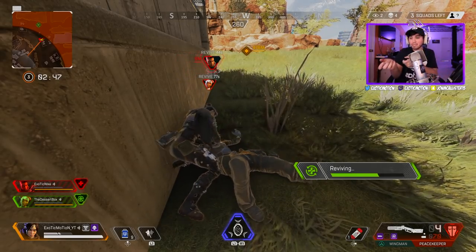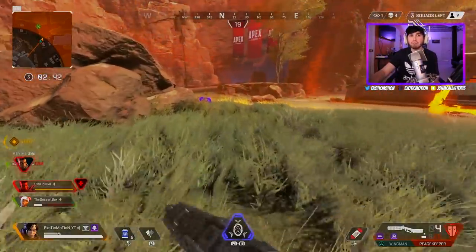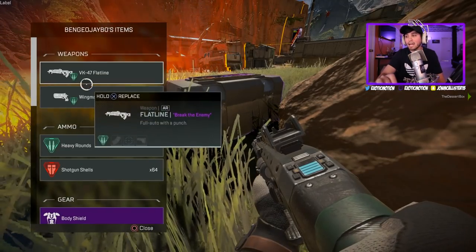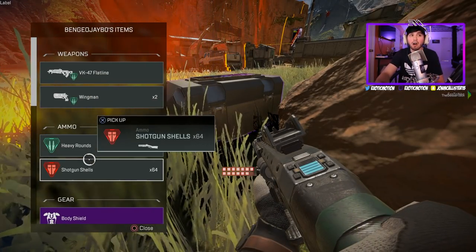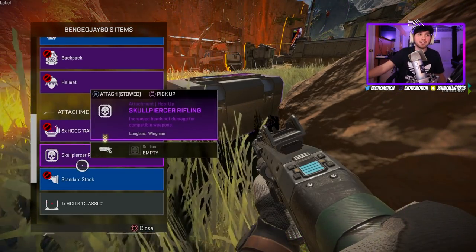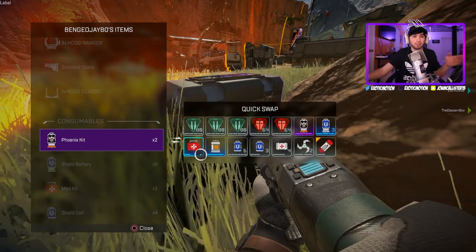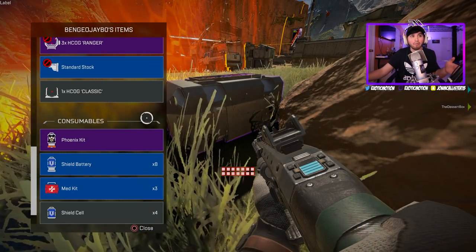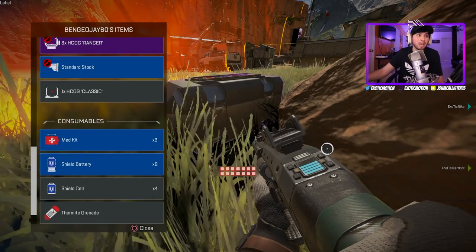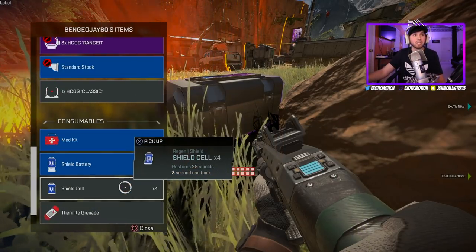If you're not good with a precision weapon like that and you prefer guns that spray, use the R-301. I believe it uses medium or light ammo. I just started using that gun and it is also top-tier — insane weapon. The Wingman and the R-301 are both insane, but I wouldn't suggest running both of them together, because in close-range shotgun fights, if you're not good with sensitivity, you'll want a shotgun. The best shotgun in the game so far is the Peacekeeper.